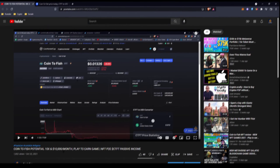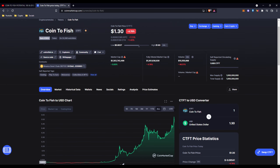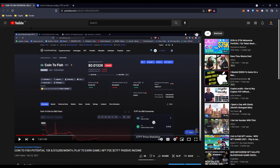Before I get into the video, I want to show you a project I covered over a month ago. I recorded and published this video on October 22nd, and at the time of recording it was about one cent — the project's coin, a Fish or the CTFT token. If you take a look at it now, it's over a dollar thirty, which is 100x. It hit an all-time high of $2.28, which is more than 150x — almost 200x of your money. And yeah, that just shows I even predicted it — I said 10x but it was actually way more than 10x.